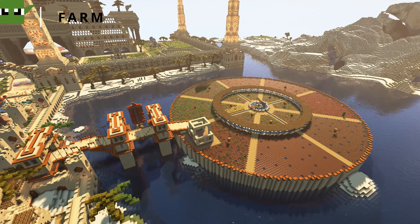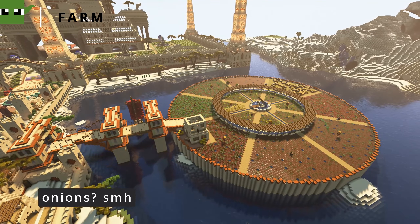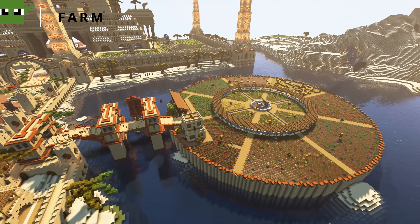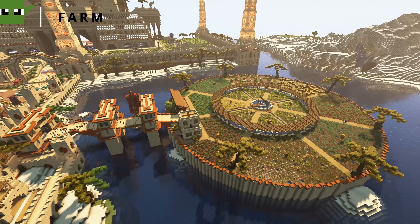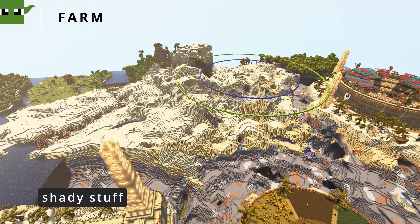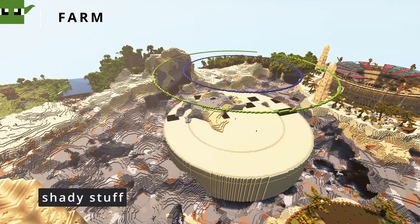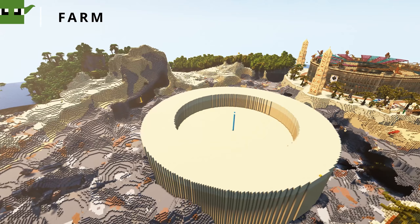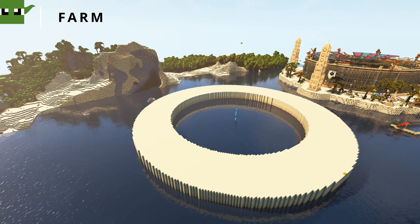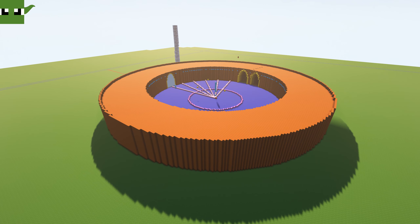We'll also include shade structures to protect the crops from the intense heat of the sun — constructed over fields, and mostly over the water as well. Livestock is something I actually forgot about, so if you download the city, you should add some livestock into the farm at some point.